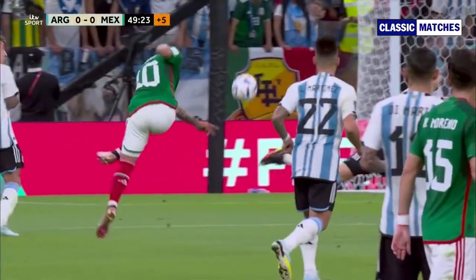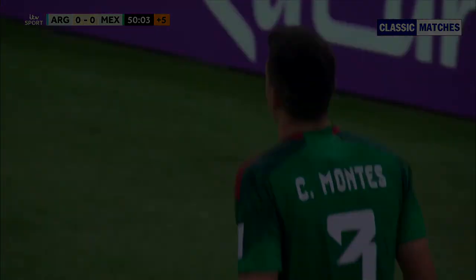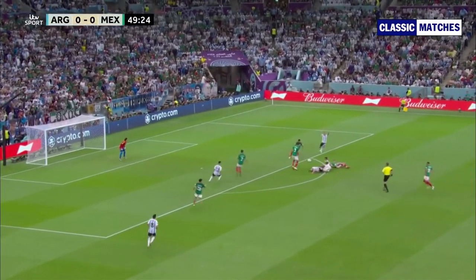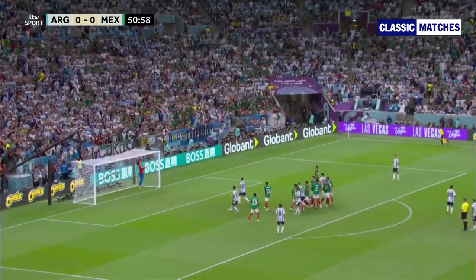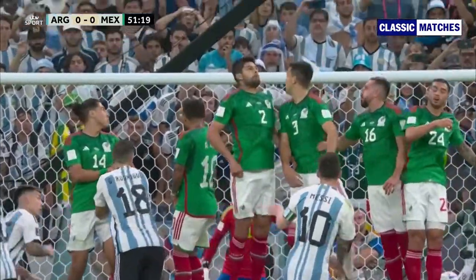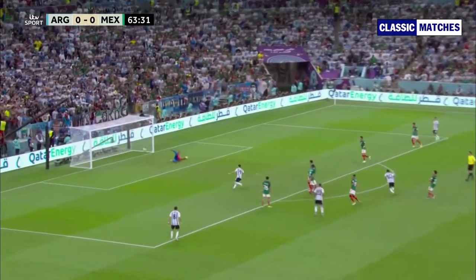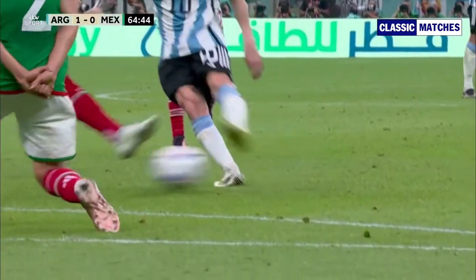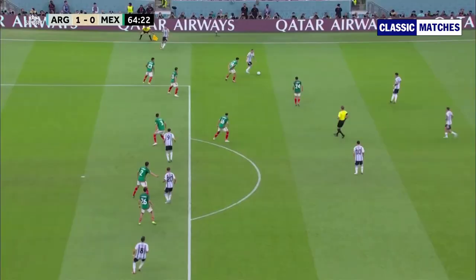First half ends nil-nil. The second half starts off with Messi skying a free kick, but he redeems himself with a brilliant goal from outside the box. Nice pass from Di Maria to find an open Messi. From this play, you can see Argentina's midfielders are pushing forward, which makes the space at the top of the box become a 3v2, and Messi uses that space to score the goal.